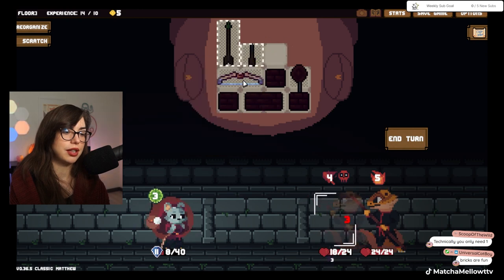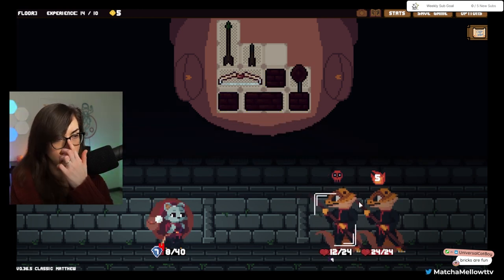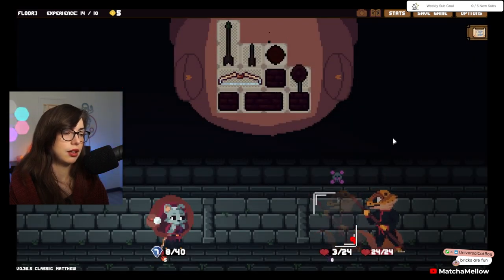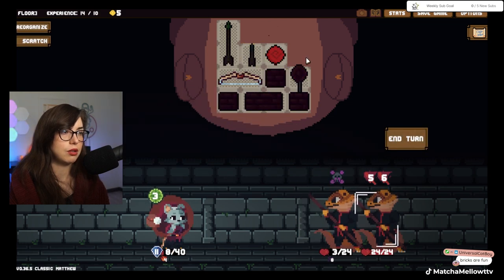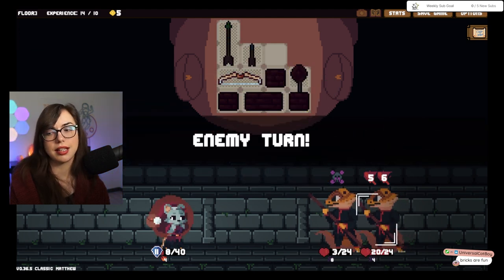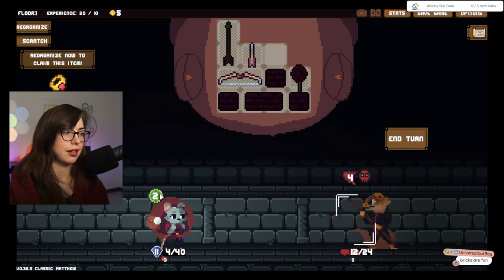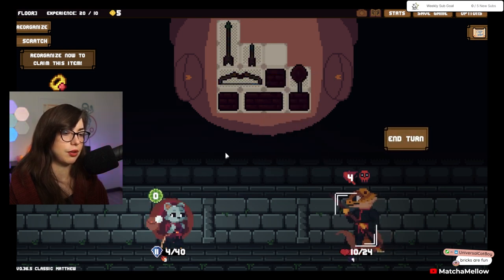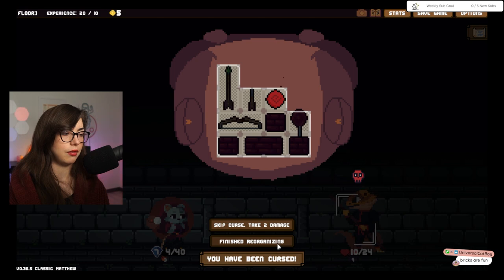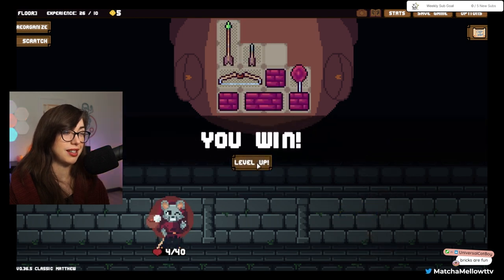I'm gonna just throw some shurikens at this boy. Shoot him until he's gonna be dead next turn, which is good. So we'll have to deal with this curse — that's one burn to self. So we'll use that next turn. He's gonna die. This is gonna use one energy. I'm gonna take a little bit of damage here. That's the thing about this bow — it just doesn't give you a lot of points. The way it works is I can only fire like twice or three times. I'm just gonna do the same thing here, finish reorganizing, and then shoot him dead.